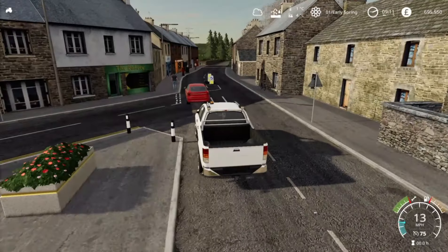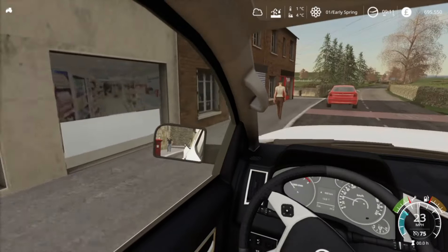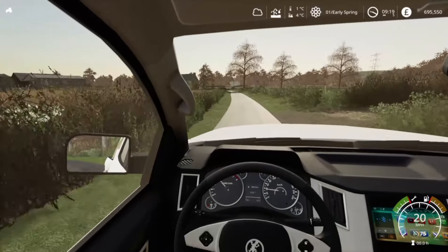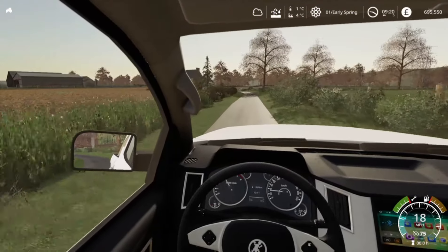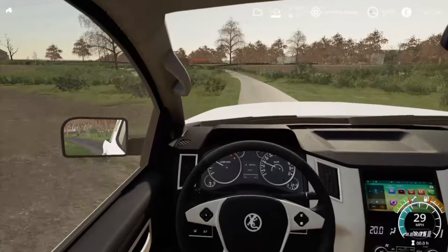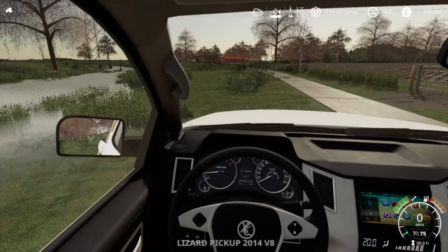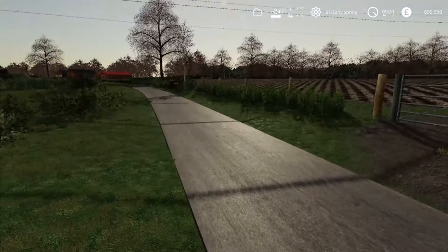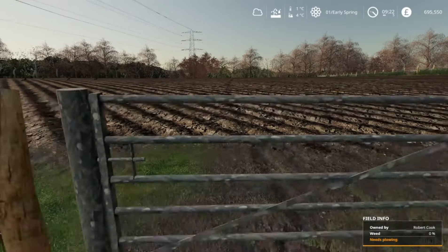I'm heading towards around plot 108. Looking at these two on the right and this one on the left. I'm going to have a look at this one first. I want it to be relatively flat because I'm wanting to build a house there as well, so we'll just drop the car inside here and have a look. Let's have a gander. Seems quiet up here as well - when I've been here before there's never anyone really around. This map changes with the seasons, so it could be a good little area.